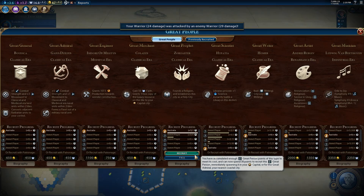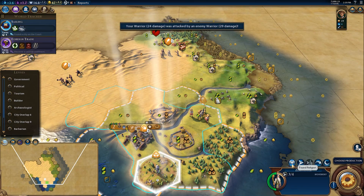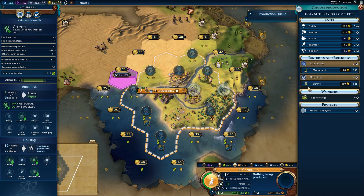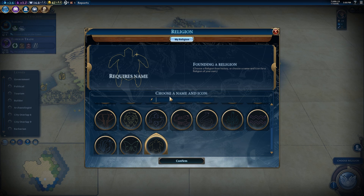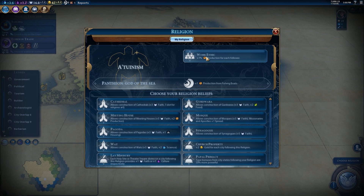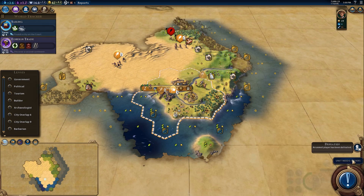We're going to recruit the great prophet — boom, drop it over here, found our religion. If you don't read Terry Pratchett books, I feel bad for you — we're forming Attuanism. We're going to try a really hardcore production religion: plus one production from fishing boats, plus one percent production for each follower, and the meeting house. Seems like a pretty interesting way to really power production as hard as we can.